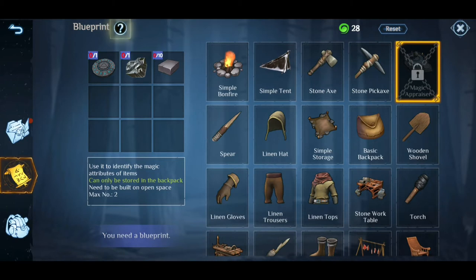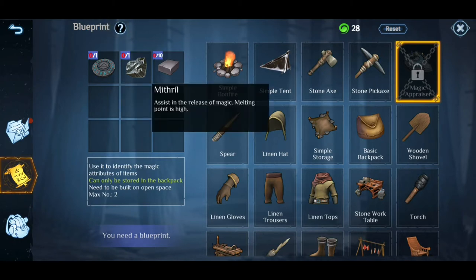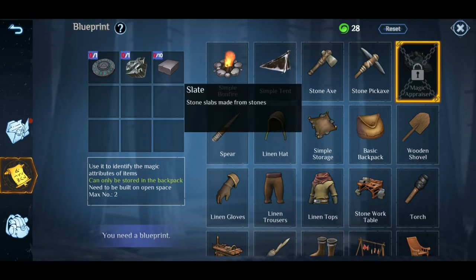This is something interesting. This actually hasn't been in the game before, so this is a new thing — a magic appraiser. To show exactly what this does: users can identify the magic attributes of items, but they can only be stored in the backpack. Need to be built on open space, max level two. New item: core components — according to the drawing, plus the core component, a drawing appraiser can also be made in simple condition.